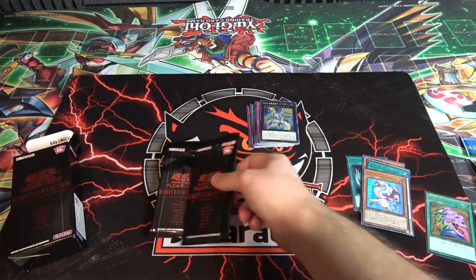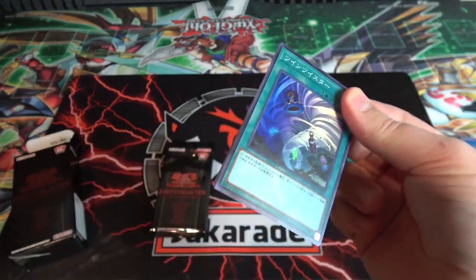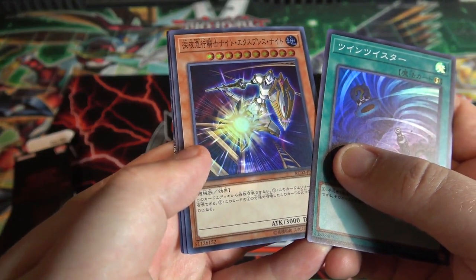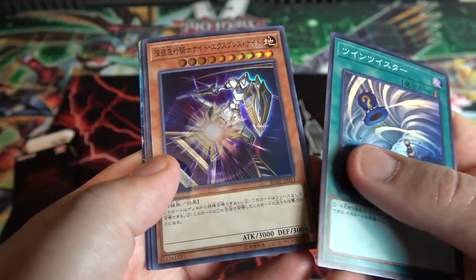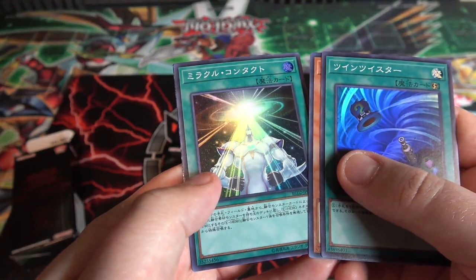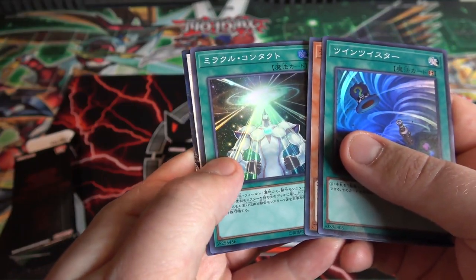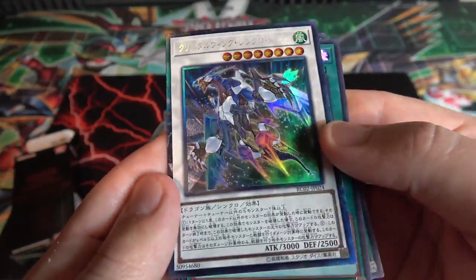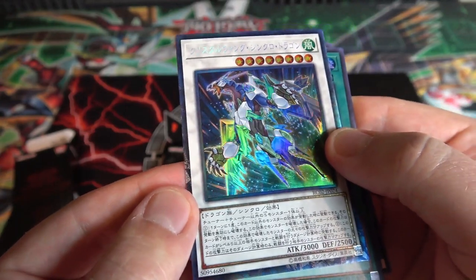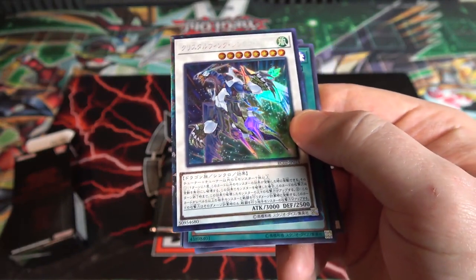I'd love to have all the Kaijus as holographic — I wish they'd make a box like they did for Noble Knights back with the collection, but for Kaijus. Twin Twisters — easily know that one. Then Knight Express Knight I think, one of the train cards. Then we have the Neos Fusion card, basically Miracle Contact if I remember correctly. And here's a collector's rare! Crystal Wing Synchro Dragon — I have never seen a cooler collector's rare than that.